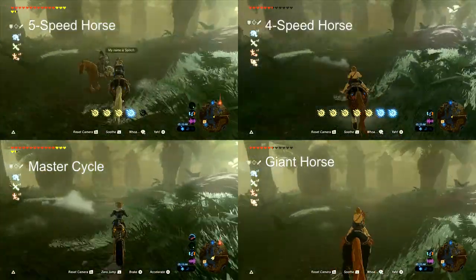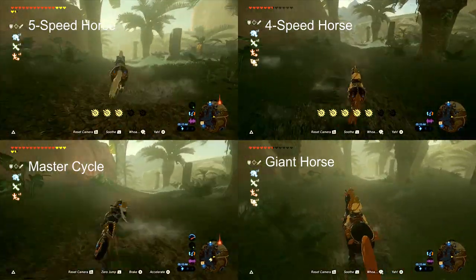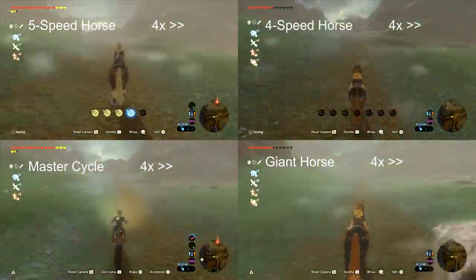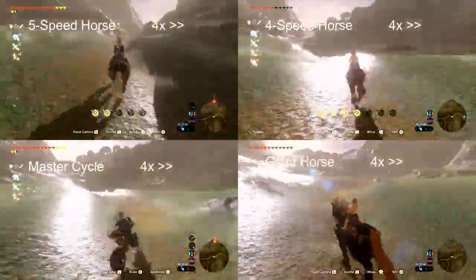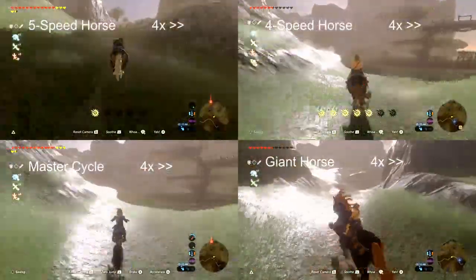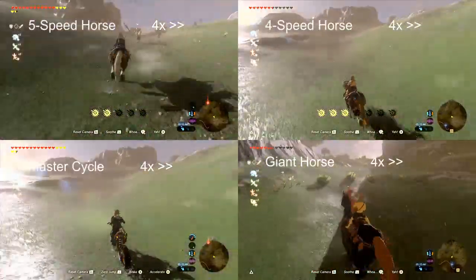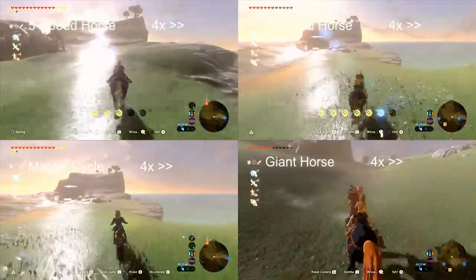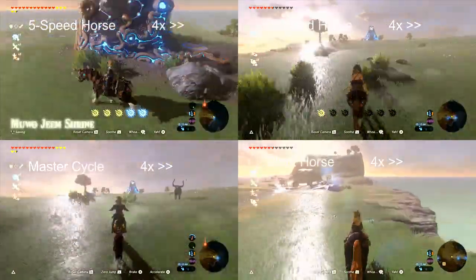To really emphasize this, I did a race between the 4- and 5-speed horses, the Master Cycle Zero, and the Giant Horse. I'm able to precisely time them by freezing frames in the video, so timing accuracy is accurate to a tenth of a second. The 5-speed horse with spurs is the clear speed winner. The Master Cycle Zero is basically equivalent to a 4-speed horse, and the Giant Horse is 59% as fast as the full-speed galloping 5-speed horse. The 4-speed horse is ever so slightly faster than the Master Cycle Zero, but not enough to be a significant difference.